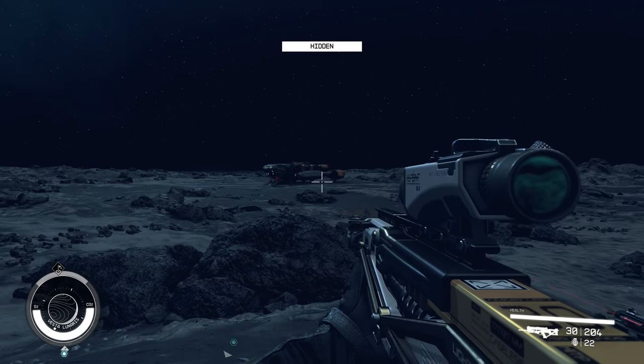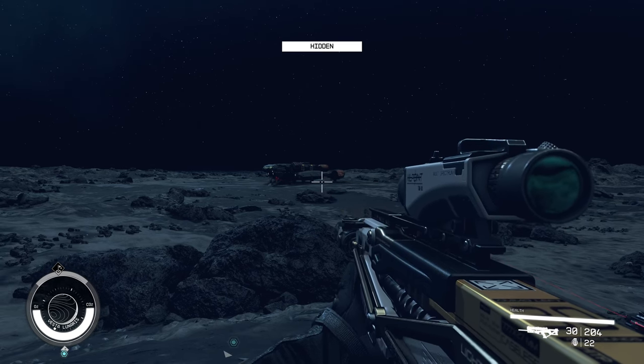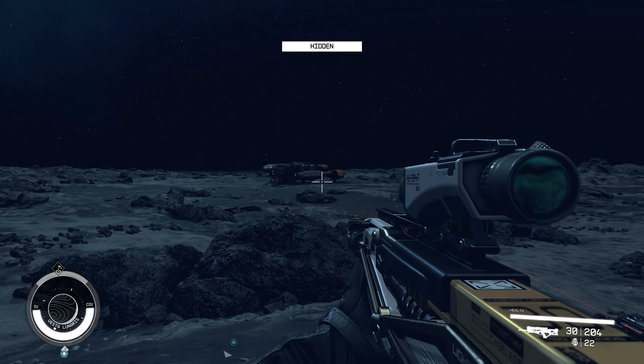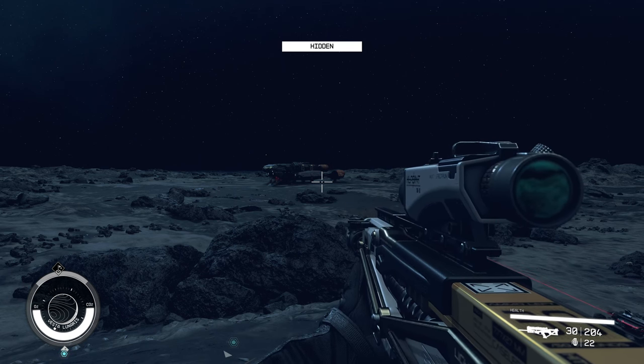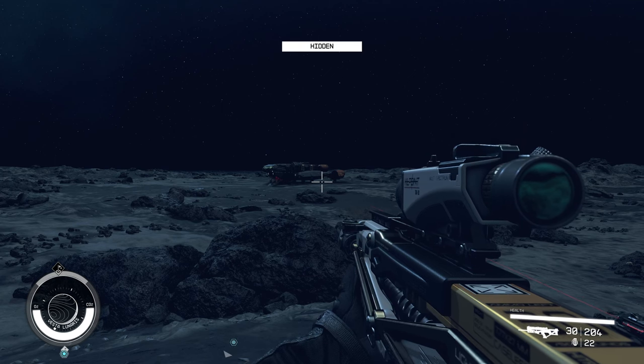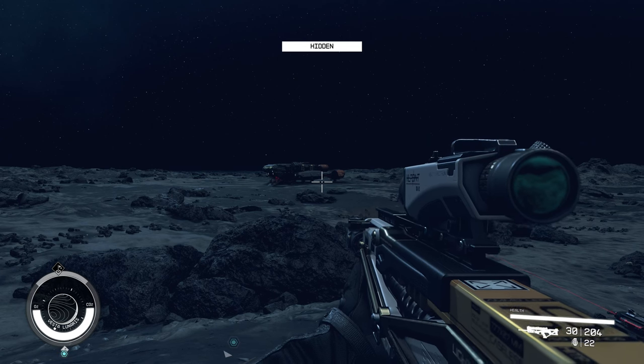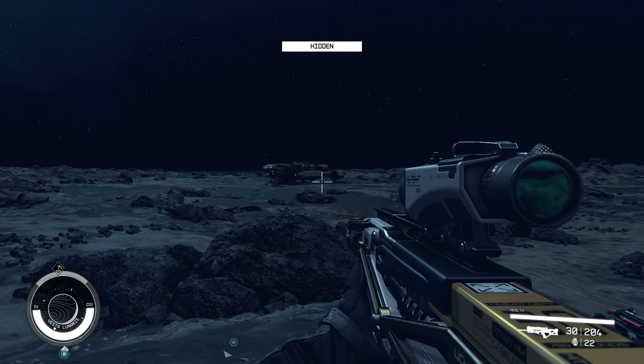Essentially what you do is when you land in your spacecraft and you exit the spacecraft, if you see a ship landing in the distance, you should be able to check it out. If it's not what you want, just reload the save that you had and do it over and over. So we're going to test that theory right now.